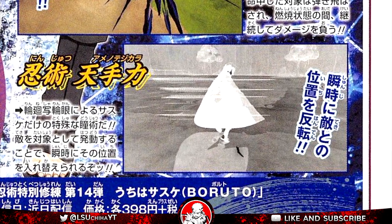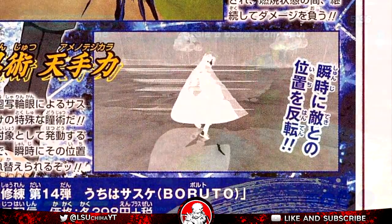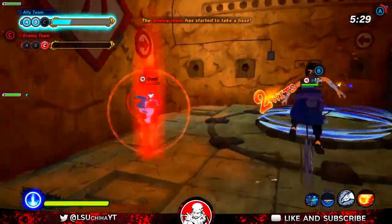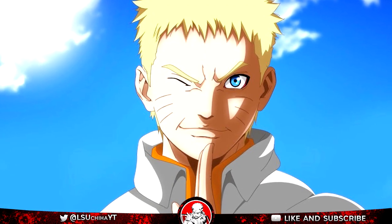They need to gather players to playtest the DLC before release so we don't have a repeat of the octopus hug Universal Pull glitch. All in all, Adult Sasuke is looking like a really fun character so far. Now that he's been revealed it's basically confirmation that Hokage Naruto will be right behind him, because you can't have Naruto without Sasuke.